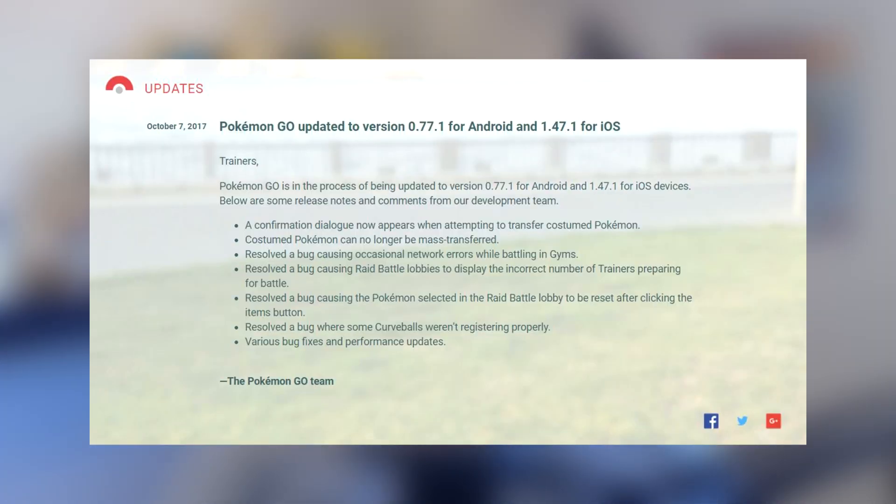Pokémon GO is being updated to version 0.77.1 for Android and 1.47.1 for iOS. Here are some release notes: A confirmation dialogue now appears when trying to transfer costumed Pokémon, and costumed Pokémon can no longer be mass transferred. So your Ash hat Pikachu, party hat Pikachu, and Santa hat Pikachu cannot be transferred without a confirmation prompt, just like when transferring a legendary. Also resolved: a bug causing occasional network errors while battling gyms.